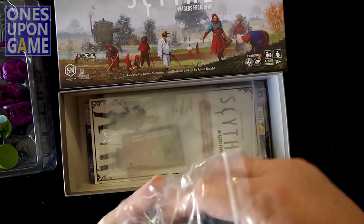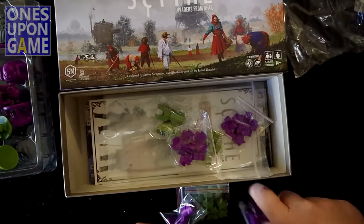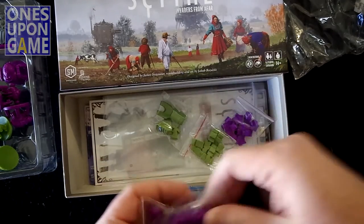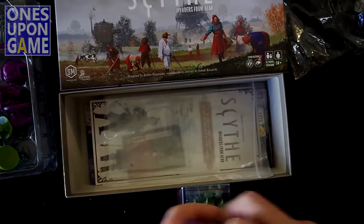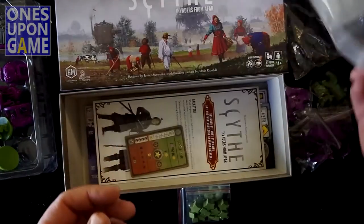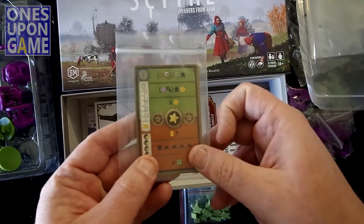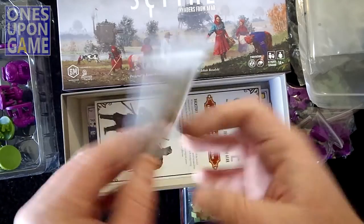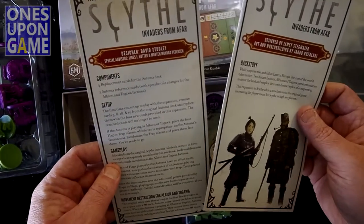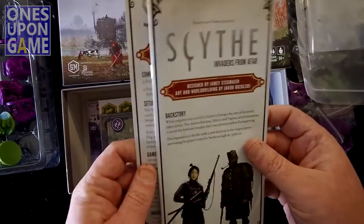So then you've got your faction-specific wooden tokens to go along with what you already have in the base game — your special buildings, your markers, your stars, etc. You've got a couple of bags to hold everything. Here are your extra Automa cards that have faction-specific instructions on them — those will just get into your Automa deck. You've got the rules and how to integrate them, and changes for the Automa.